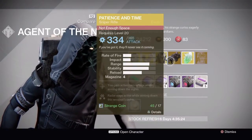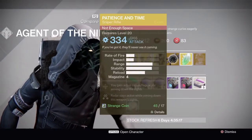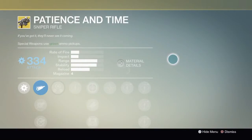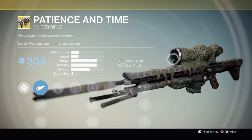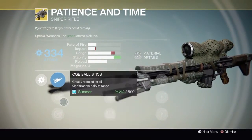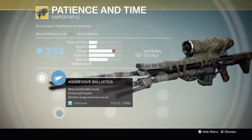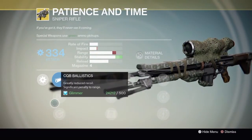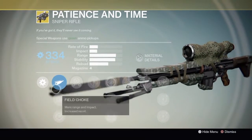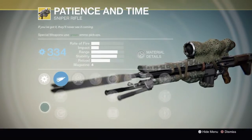Patience and Time is a sniper rifle he's selling. It has 365 attack power when fully maxed out. Its rate of fire is pretty bad, its impact is garbage, and its range and stability are about the only good things. The magazine is small and reload speed is mediocre. You're losing impact and range just to gain more stability, which is already good — so I don't see why you'd do that.